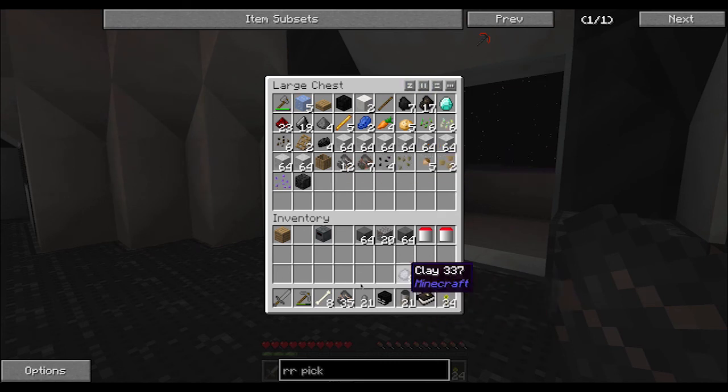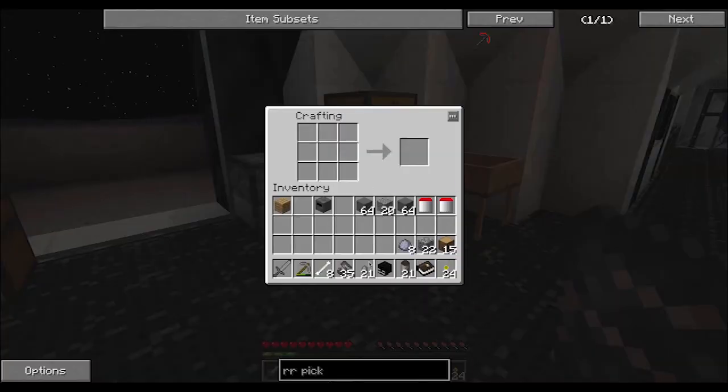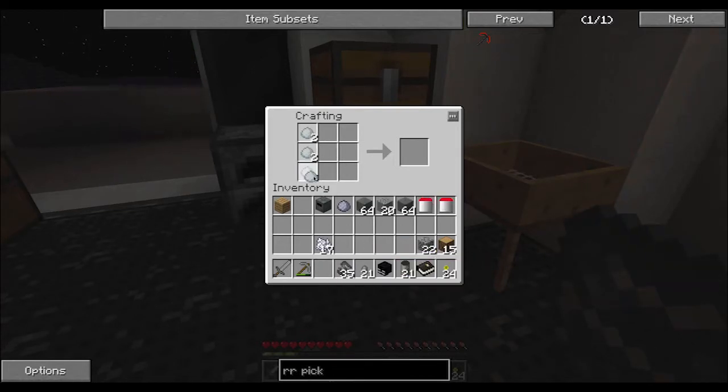I don't need copper yet, I do need iron. So we shall gather up the iron that we have. Bones - I thought I had some clay. I already have the clay. So we'll take our bones, turn them into some bone meal, and we shall make an unfired crucible.